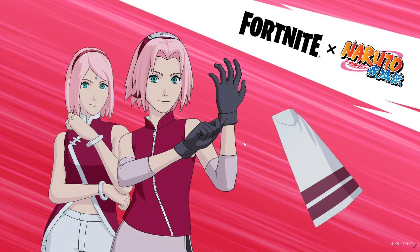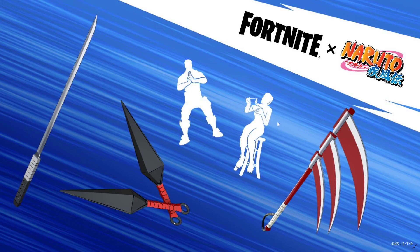Then we have Sakura. We get the Sakura from the main show Naruto Shippuden, and then we get a Boruto Sakura where she's Sasuke's wife and all grown up. Her backbling is simply going to be her white cloak, which is absolutely ridiculous.